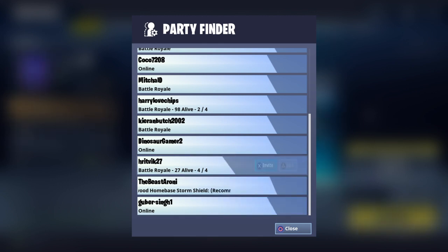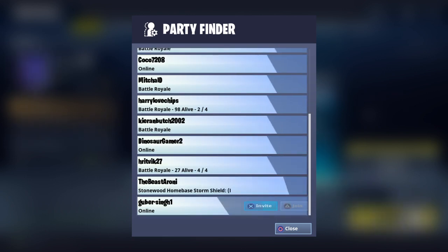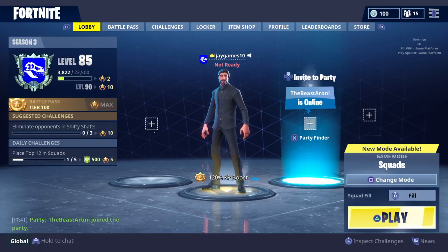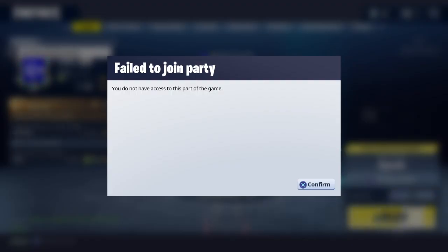What you want to do is hover over someone's name who has Save the World — for example, my friend — then click join. It should say 'Failed to join party, you do not have access to this part of the game.'